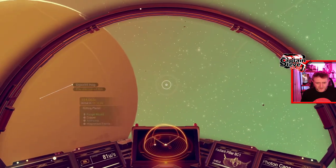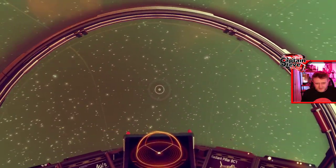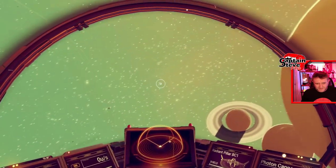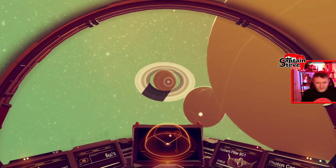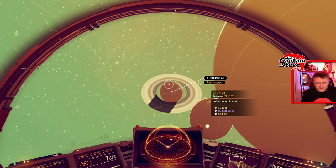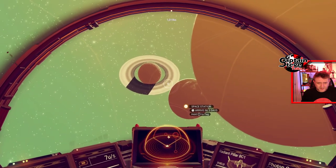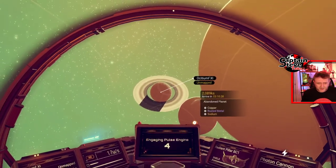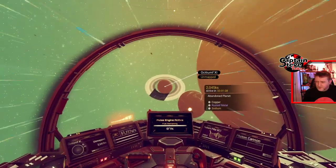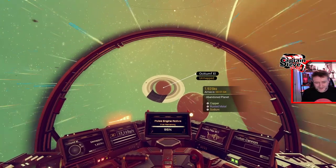There's only one planet — is there any other planets in this system? Yeah, let's go to the ringed planet. There's an abandoned planet — okay, what about this one? Let's have a look at the abandoned planet. I don't want to reveal too many planets in episode zero-zero because we're going to be pressing on. I need to get myself a freighter and get myself some ships.